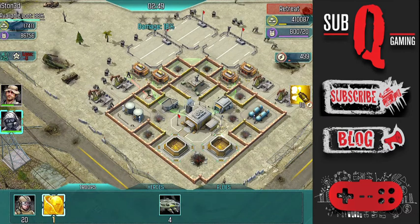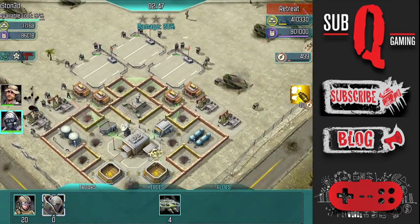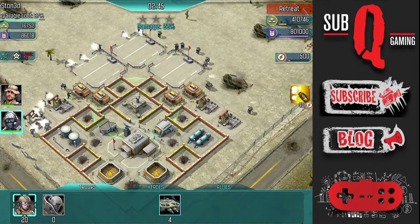Now I'm going to pepper the main area of the base with Juggernauts. These are high damage units, so they're going to take down the remaining structures pretty easily.